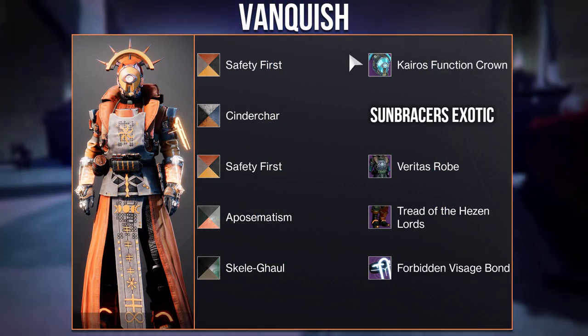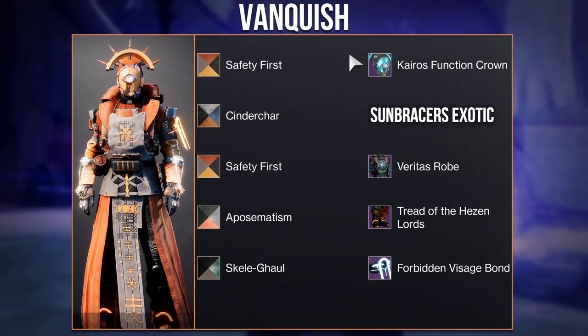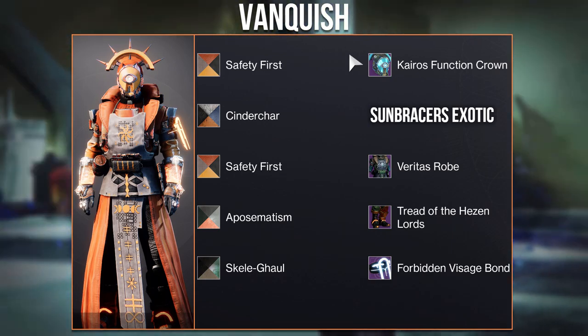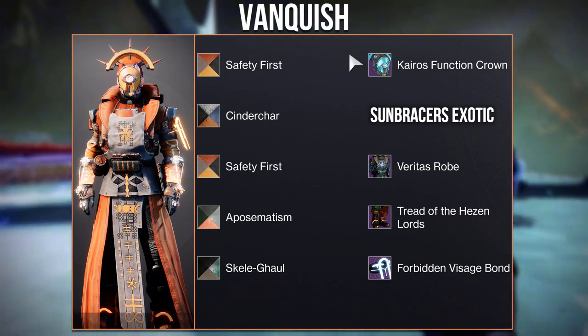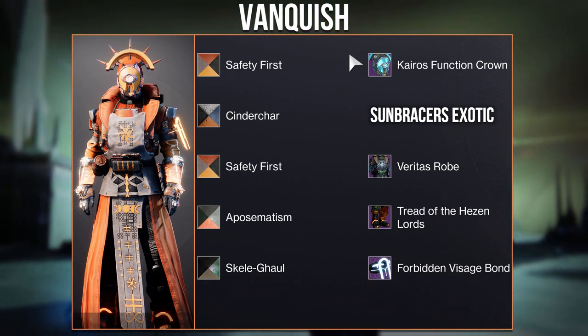Then we have this set from Vanquish, based off the Greek god Apollo — the god of sun and light — hence why they went with the Sun Braces exotic. Something I particularly like is the helmet choice, as the top half looks like the sun. Overall a very interesting and well-made set.